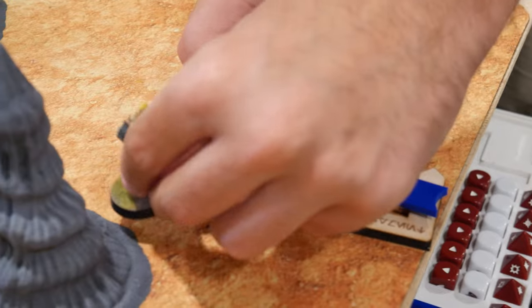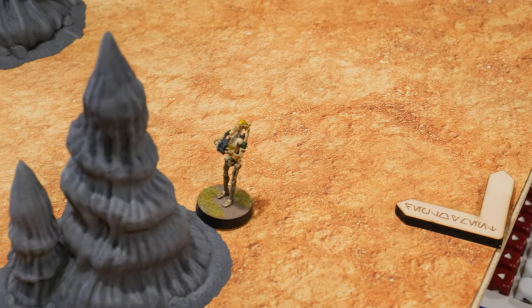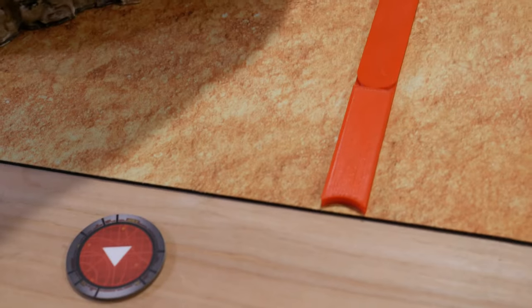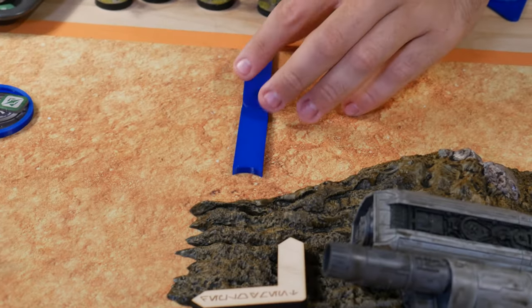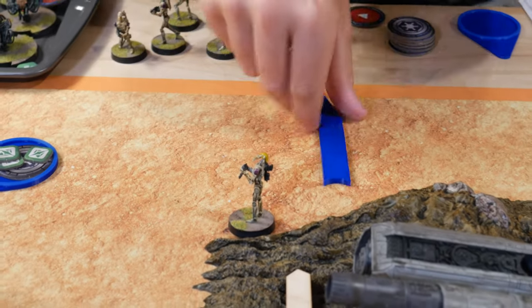I've got a B-1 squad. I'm going to deploy them right here and then take a dodge. I drew a core — I'm going to deploy my first unit of troopers. We're going to deploy up here against the wall and then take a dodge. I've got some more B-1s. They're going to deploy right here and then take a dodge.